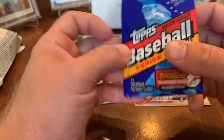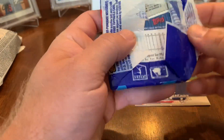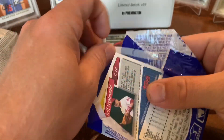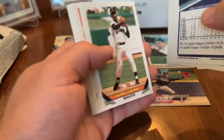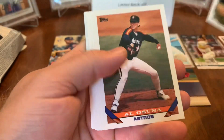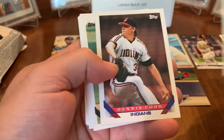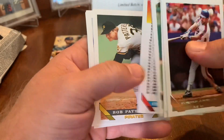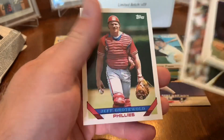Let's go to 1993 Topps. We're looking for Derek Jeter — every one of these packs had a gold card in them, so a gold Derek Jeter would be awesome. There's our gold. Tojo, Howard Johnson, Edgar Martinez — Hall of Famer — Mo Vaughn, Barry Larkin — another Hall of Famer. Nolan Ryan, Ryne Sandberg. Mark Clark, John Burkett, Joey Cora, Brady Anderson — and not Derek Jeter. But we got some Hall of Famers, which are kind of cool.